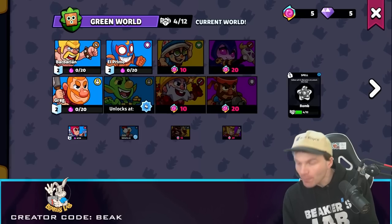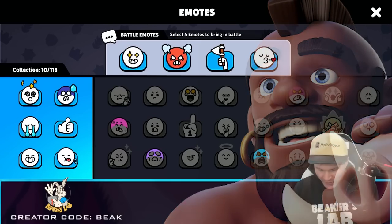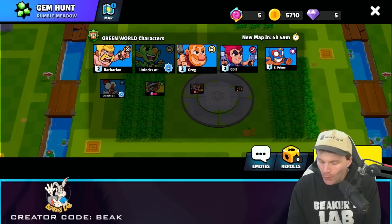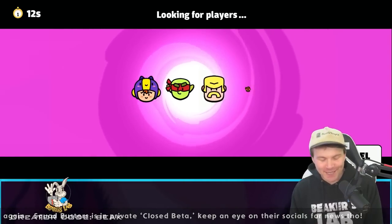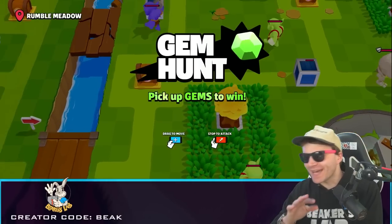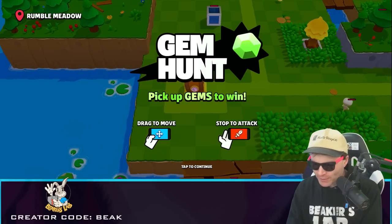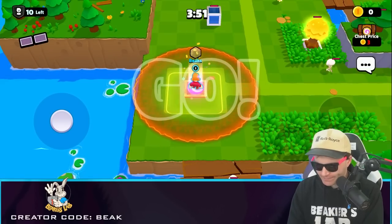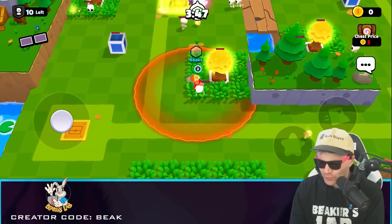Greg can chop down trees for loot, which is more helpful than you think. Greg, you're upgraded — great, let's go! But before we go — there's a Hog Rider! There are emotes too, but you're always too frantic to use them. Gem Hunt is the name of this mode — pick up gems to win. It sounds simple but it's a little more complicated than that.